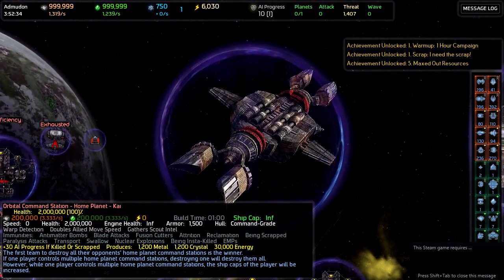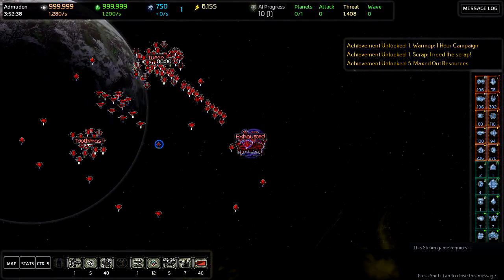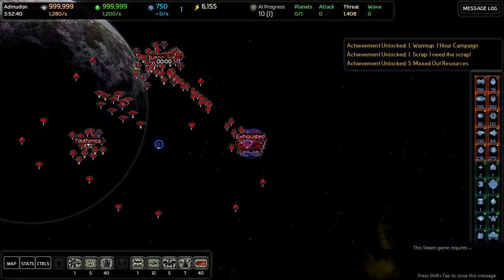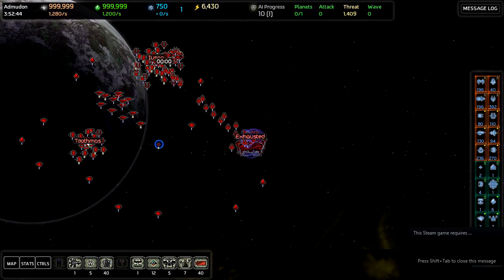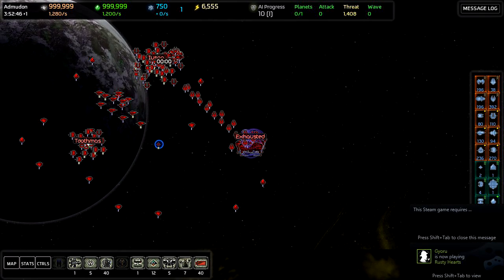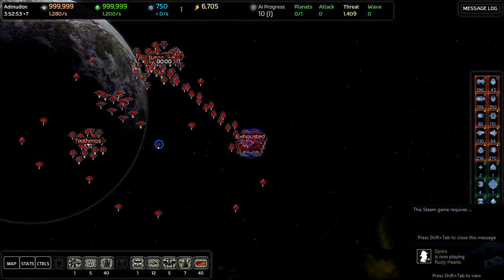This saved game, as you can see, should start us off at a point where our ships are rapidly being lost every second. And in order to make this go a little bit faster, we can simply increase the speed by hitting the plus key on your numeric keypad.